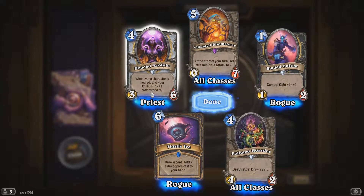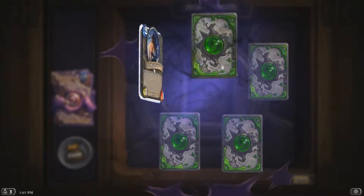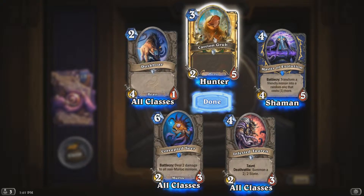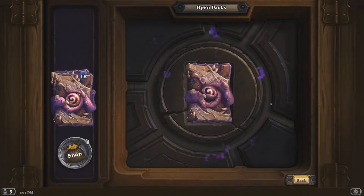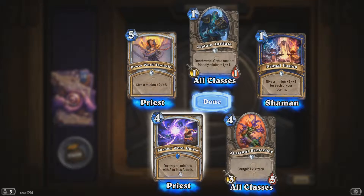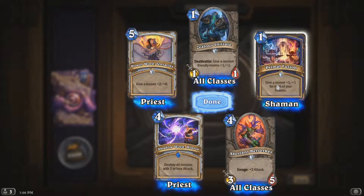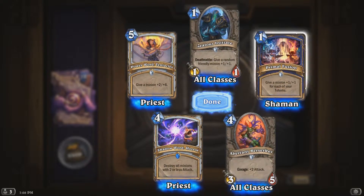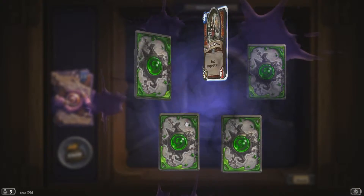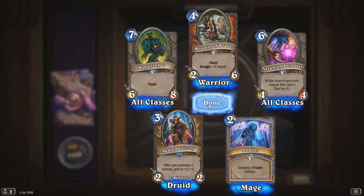Loads of those polluted orders there. We've got a golden Carrion Grub — I don't think this is that good of a card. Shadow Word: Horror — destroy all minions with two or less attack. That's a Priest card. They seem to want to make Totem Shaman a thing — there are a few other cards involved with Totems this expansion and I think they're trying to push it. Destroy a frozen minion. Nothing else really interesting.